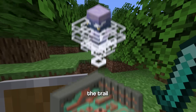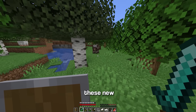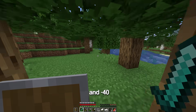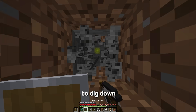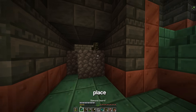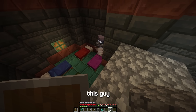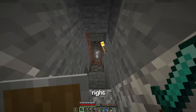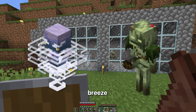For the Breeze, I need to find the Trial Chamber — the new dungeon added in the 1.21 update. These new Trial Chambers can spawn anywhere between negative 20 and negative 40, so with a little help from Chunkbase I can see exactly where they are. I dig down and the Breeze spawns naturally inside. I trap it in a room, build a huge staircase, and it follows me right up to the cages. That's both the Bogged and the Breeze trapped.